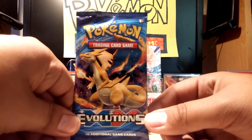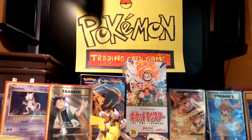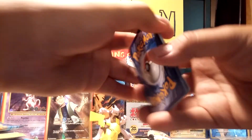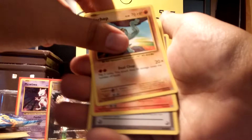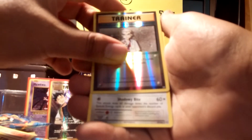Last pack — let's hope this one is a good one. Final pack: starts off with Drowzee, Ponyta, Nidoran, Nidoran, Machop, Graveler, Revive, Copycat, Switch, Professor Oak's Hint... and drumroll... another Raticate. Boo.